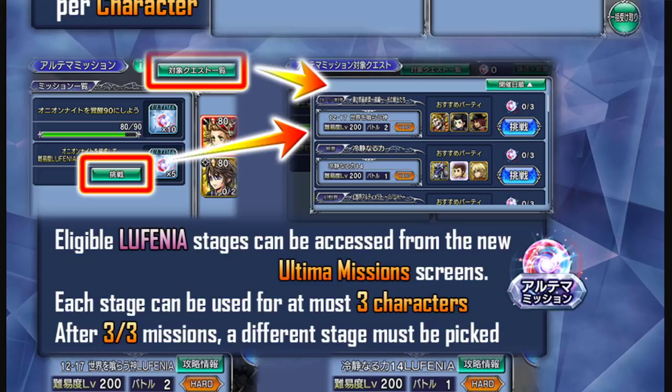It goes as far back as up to about eight Lufenia fights, and I believe it also counts the Shinryu fight and story chapter fights as well — though don't quote me on that. Lost chapters and story chapters that have Lufenia stages will be accessible so you can use your C90 characters to earn five Providence Cores.